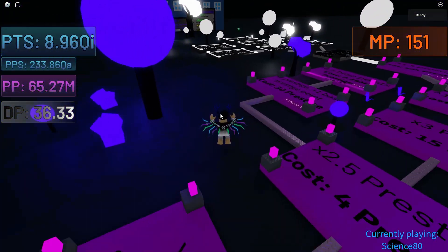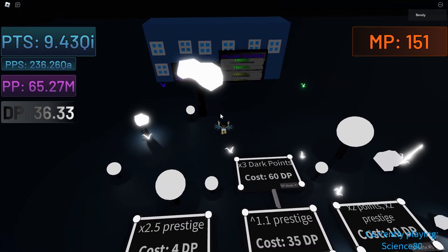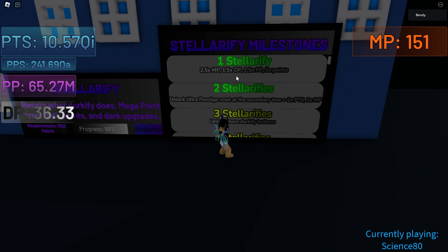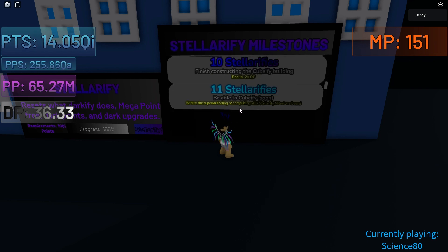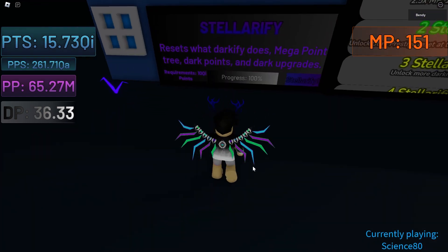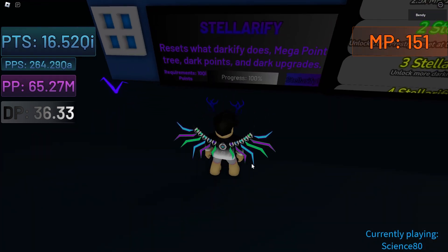The main thing we want to look at is this — Stalify milestones. Stalify gives 2.5 times mega points, 1.5 times dark points, 1.5 times prestige points, and 3 times points, and that keeps going down. We'll be able to Cubify soon — that seems cool. Here's the Stalify area. Stalify resets what Darkify does.